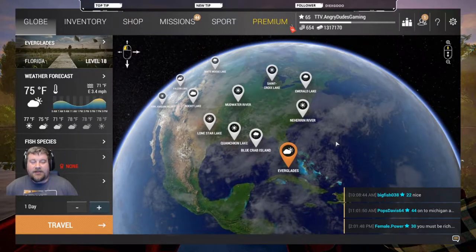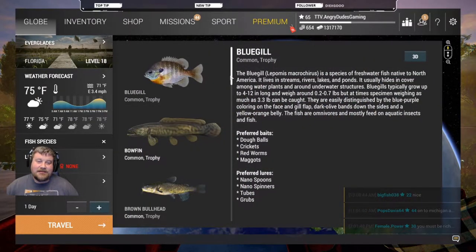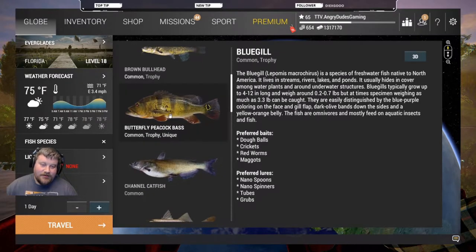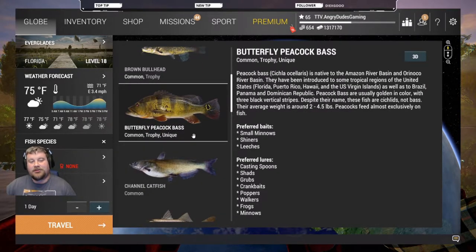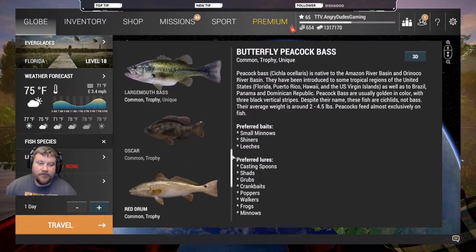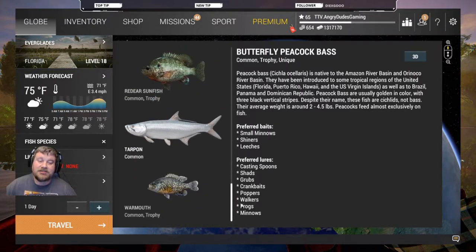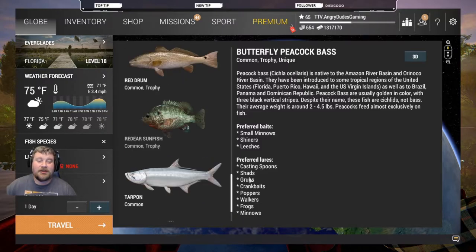Everglades is level 18, and as far as money goes, the butterfly peacock bass is where it's at. You can catch them — they're the unique ones and give you a load of XP at that level. Largemouth bass are pretty good too, and you can catch tarpon, but be ready to fight a fish for 30 minutes.